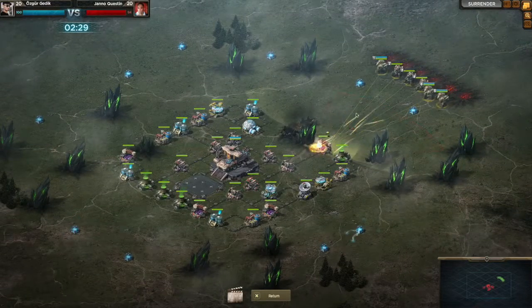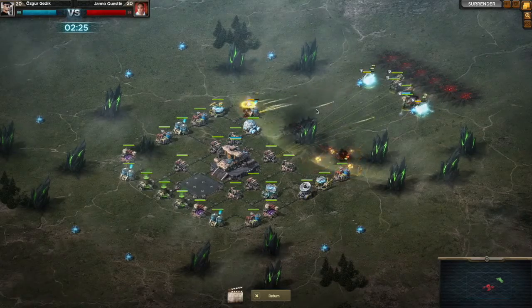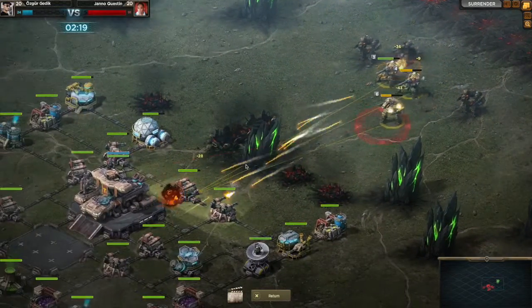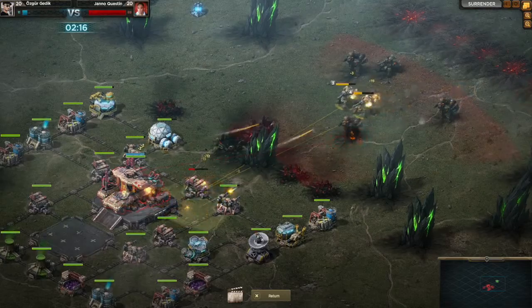The main thing he needs to destroy is the biggest building in the middle, which is the HP. Now all my turrets are starting to fire, and three of his units have just been wiped out due to the Tesla trap.